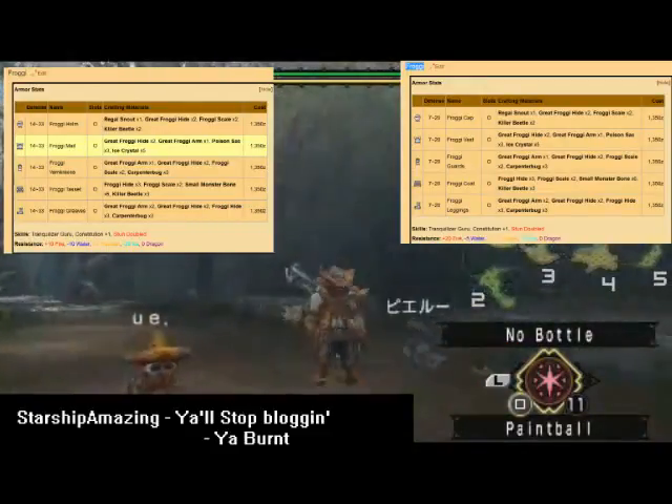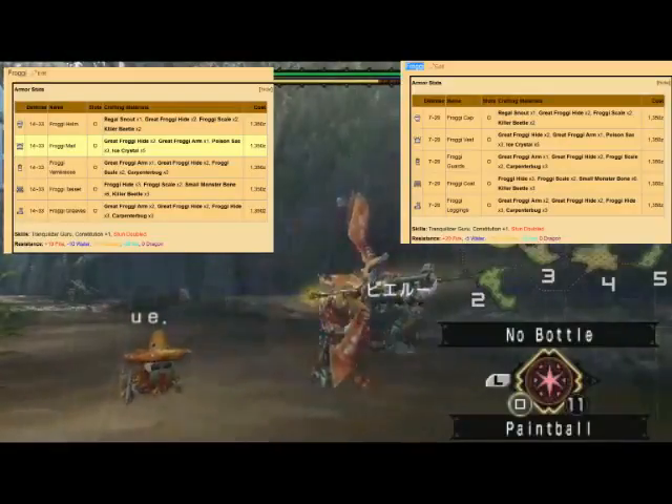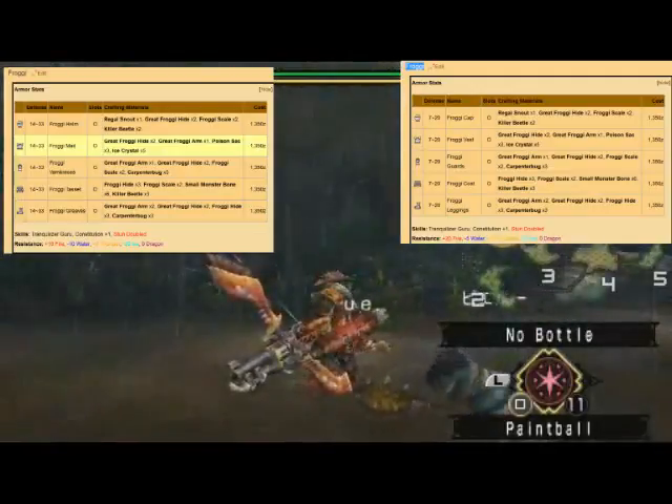I have the Froggy Armor and I'm going to fight the Great Froggy. The armor that I have right now is all Gunner, except for my cap, which is Blademaster. Gunner is on the right while Blademaster is on the left.